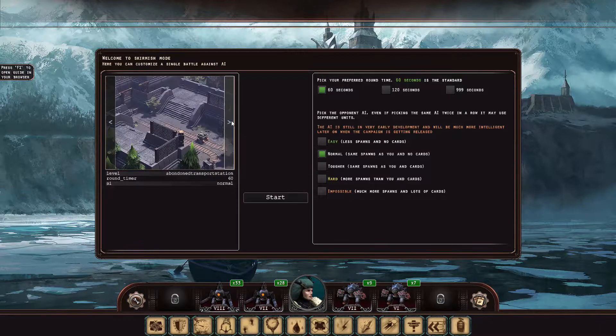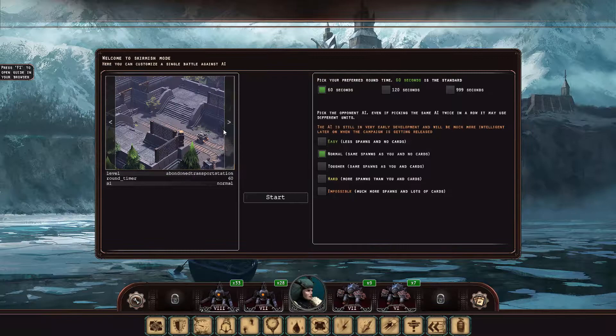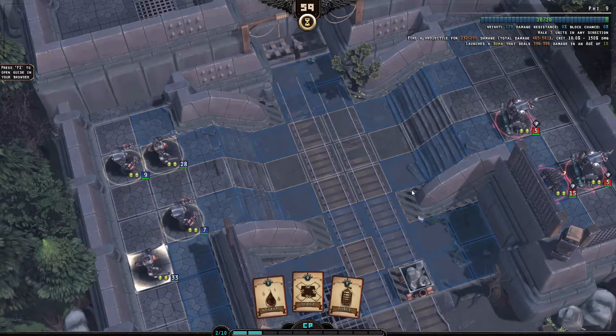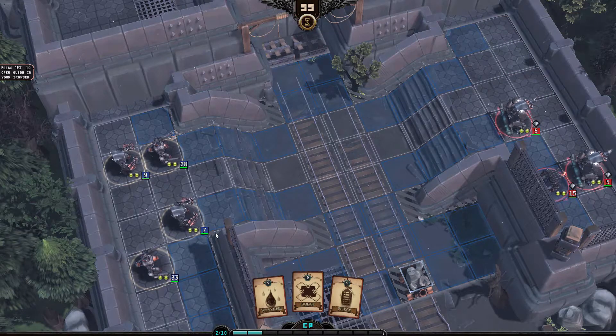Let's choose a bigger map. The maps are not finished yet — the titles aren't even normal. I think this is the default map. Let's go and launch a game. There we go. We see the enemy team, we see our own team, and we are out here to destroy them.